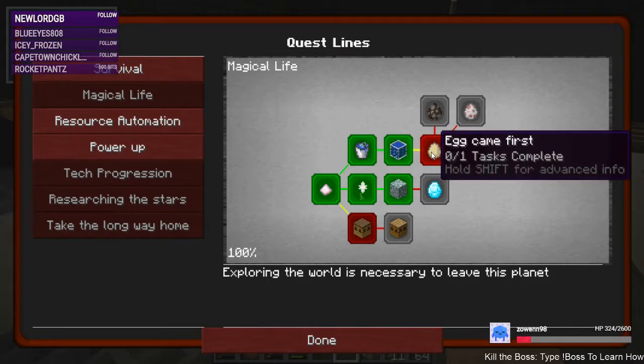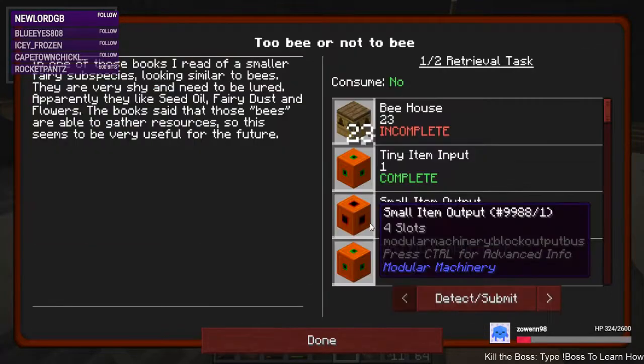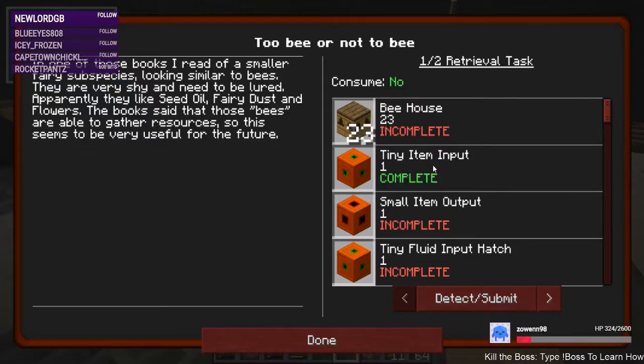We can't do the egg stuff until we get into embers. Can we get into the bees? We can make bee houses now that we have the Tinker's Construct crafting table. Can't make it until you're able to use the Tinker's Construct crafting table, so we have some modular machines to make.